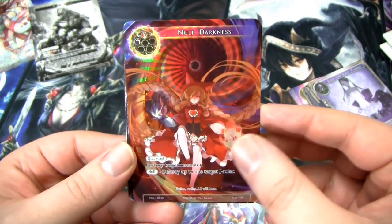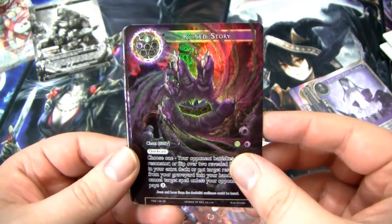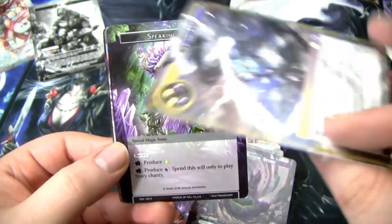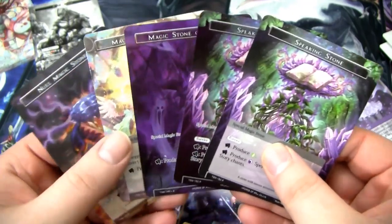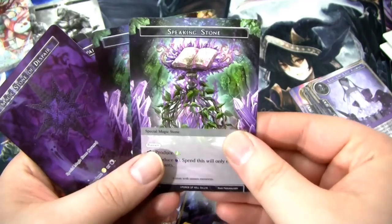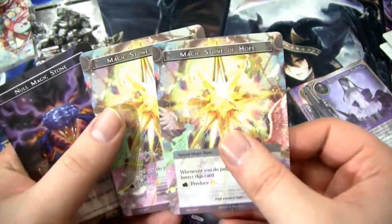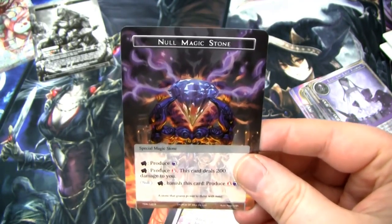We have a Null Darkness here. If you did wanna go into Wind, you could do the Ruined Story, but unless you're playing Scheherazade it might not be worth it. If you wanna dip into Light, we have the Twin Blades of Hope and Despair — one of my favorite cards in the whole set. For the stones we have two Speaking Stones, one of which was a full art. We also got a full art Magic Stone of Despair slash Magic Stone of Hope, and a Null Magic Stone. So I'm gonna throw this deck together and show you what I come up with.